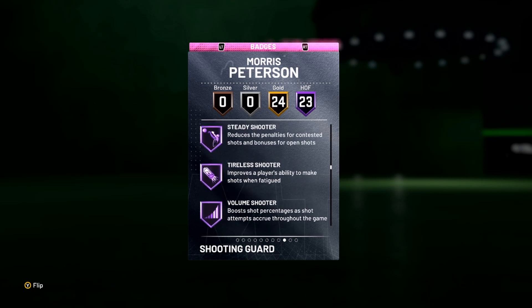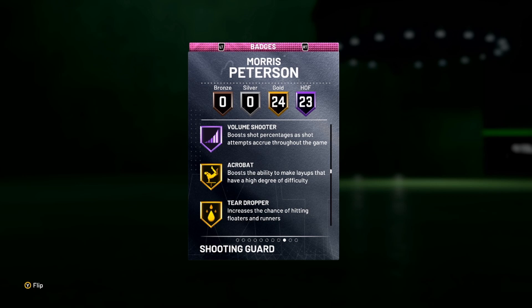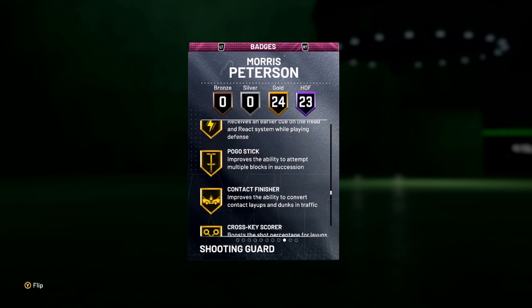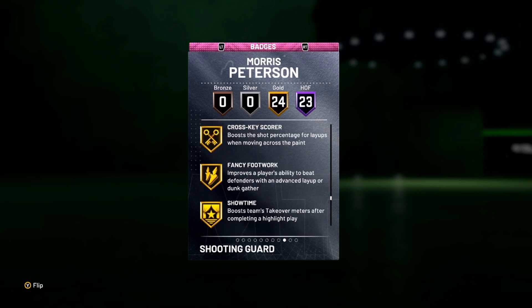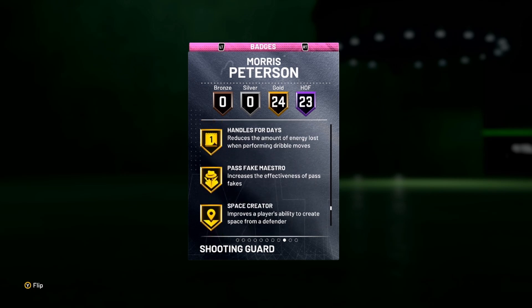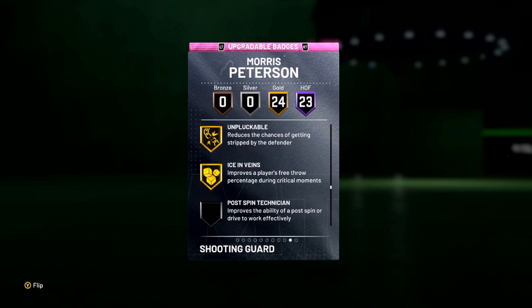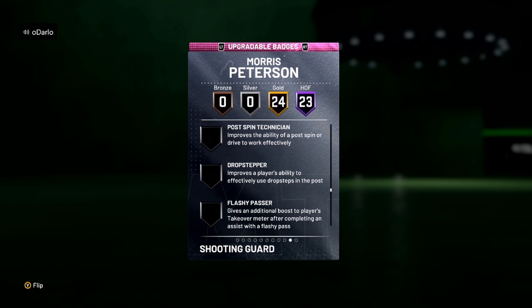Steady Shooter will turn into Hall of Fame Blinders on next gen, so he might actually be better on next gen than current gen. For his gold badges, he has gold Acrobat, Relentless Finisher, Ankle Breaker, Pick Pocket, Pick Dodger, Heart Crusher, Interceptor, Contact Finisher, Fancy Footwork, Showtime, Stop and Go, and Unpluckable.